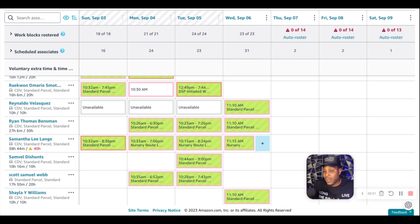Always over-schedule, because somebody is going to call out or emergencies will happen. You want to make sure you always bring in more people than you have routes and schedule them accordingly. That's a little bit into scheduling and how we schedule routes. Let me know in the comments if you want more of this content, and let me know what kind of business you've got.